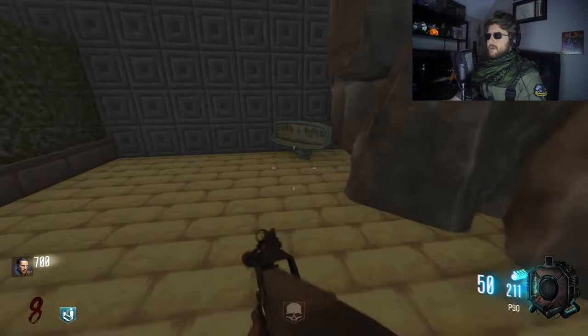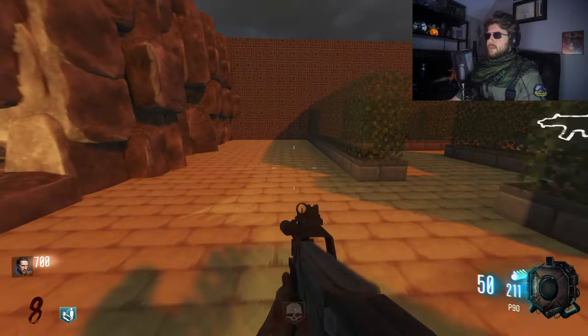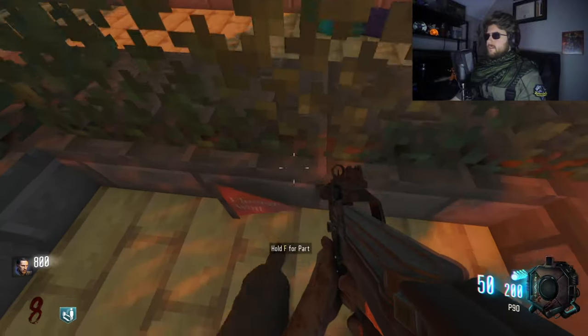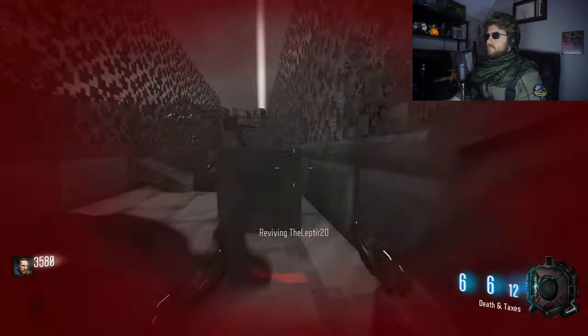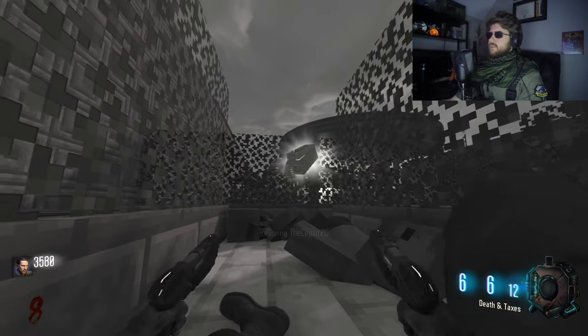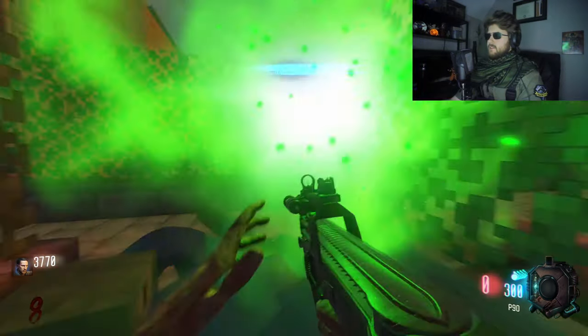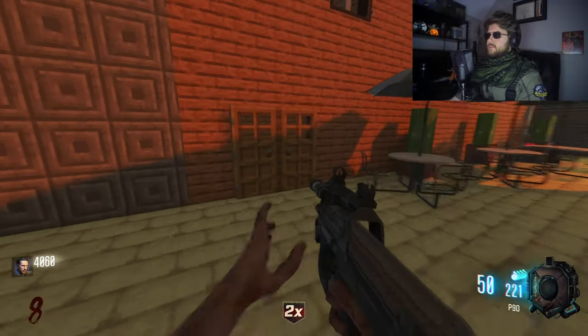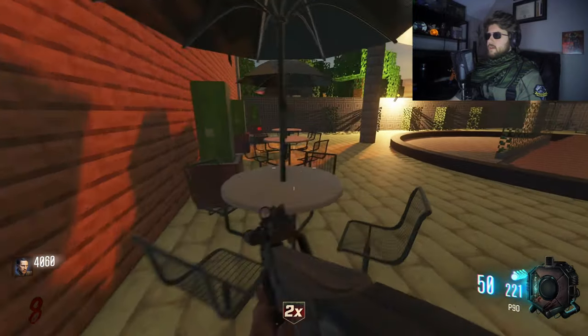Hey, we have a Pack-a-Punch piece right here — I'm gonna grab you. Then we need to find a power piece. We got a little maze here. We got a flag piece right there. Well, that didn't go so well. I wonder if it's going to be like Cold War slash Black Ops 4 with the ammo type — and our answer is no. Let's go find some pieces or whatnot. We got a door we cannot open.